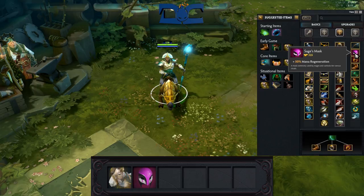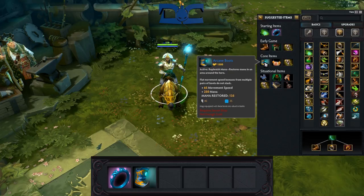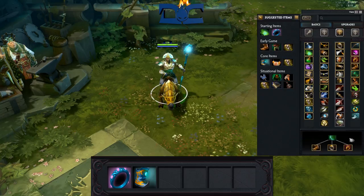As a support, it's your duty to buy either the Courier or Wards right away. In addition to this, pick up a Sage's Mask as well as Clarities. In the early stages, the Sage's Mask will be turned into a Ring of Basilius, which will give you mana regen as well as extra armor for you and your creeps. Arcane Boots are just about the only boots players pick up on Chen, since you'll gain more mana capacity coupled with the fact that they're great to support your team with.